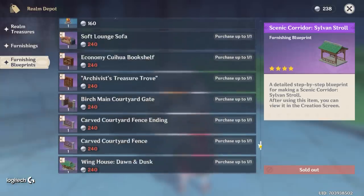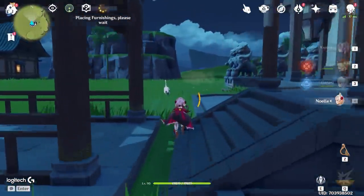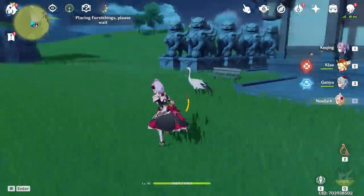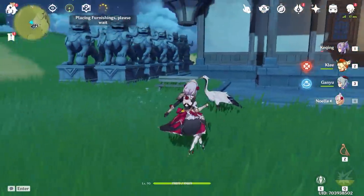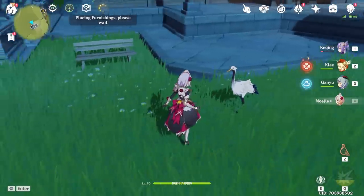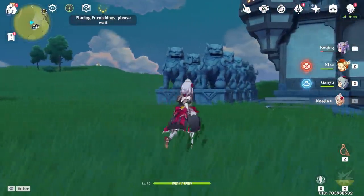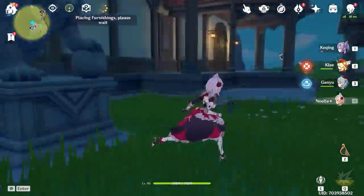The best tip I can give you is to put as many purple items down as you can. Your island isn't going to look pretty for the next few days, but you'll be earning a bunch of coins — up to 30 coins an hour max. Also, pets are a good investment because they give 100 adaptal energy and take up very little space. The downside is they cost 100 realm currency each, so you have to weigh that against spending on the items you actually need.